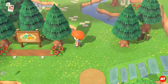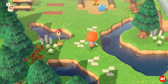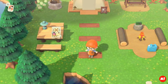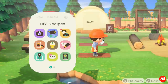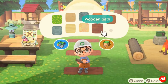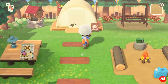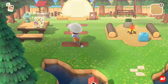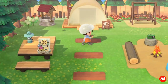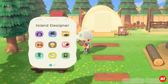At my campsite entrance there's a natural bridge with some flowers and those birch log stakes on the left and right. Here's another sneaky idea: this is just the wooden path from Island Designer mode. All I did was two squares wide, and it makes a nice little walk up to the tent. It's a bit different — I haven't seen it on too many people's islands.